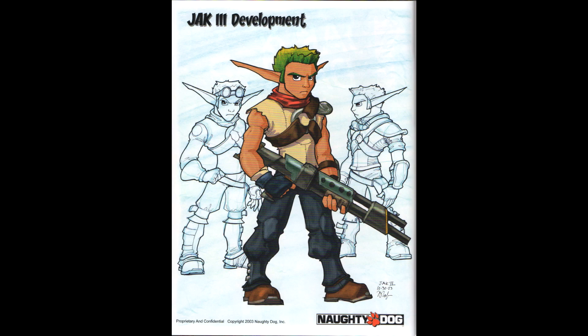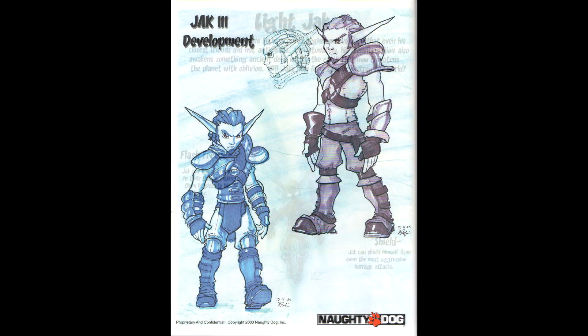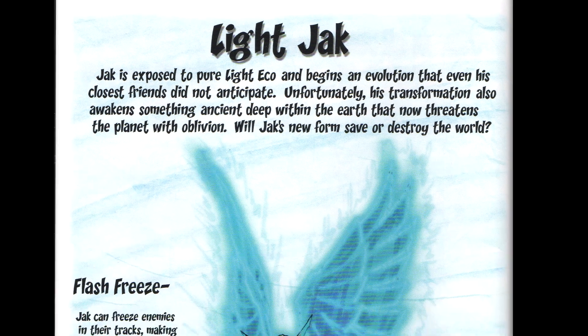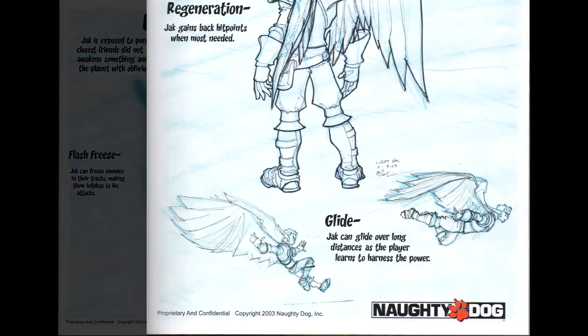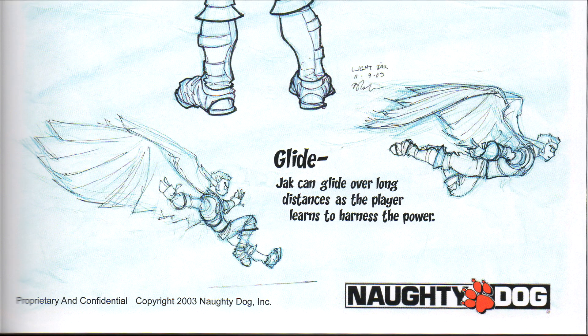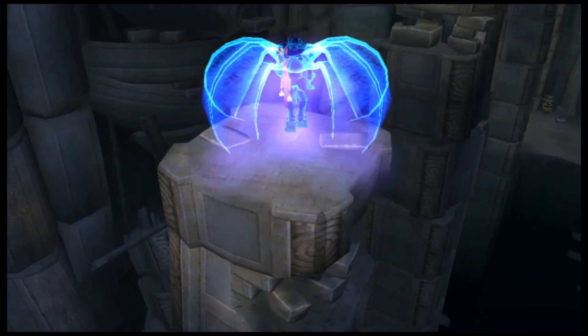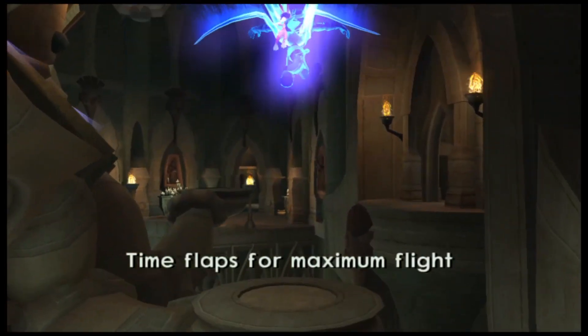This time there isn't really any info on Jak — there's a lot of concept art for him which looks really awesome, but no real information. There is some on Light Jak though, so let's start with that. It gives a short description of Light Jak but also says something really interesting: his transformation awakens something deep within the earth that now threatens the planet with oblivion. This seems to be an aspect of the plot that was cut. It also describes a glide ability where Jak can glide over long distances — from the pictures and description, it looks like we were going to be able to glide around the levels, sort of like Spyro. That's just speculation of course, but it's cool to think about.